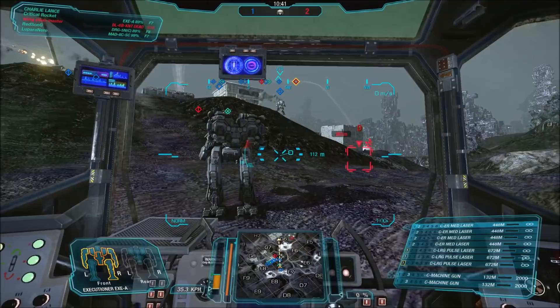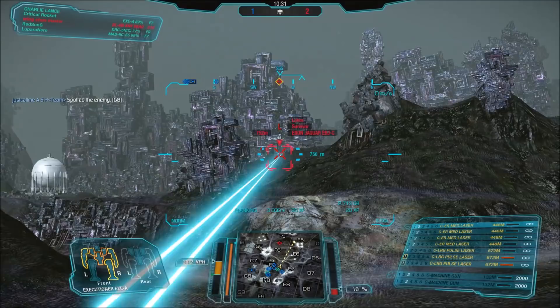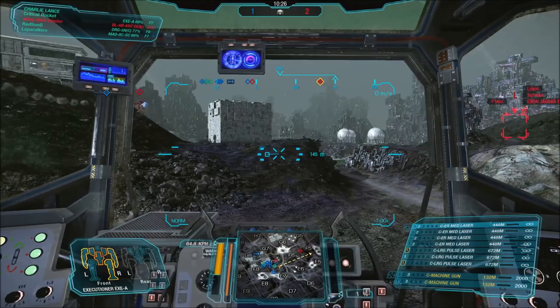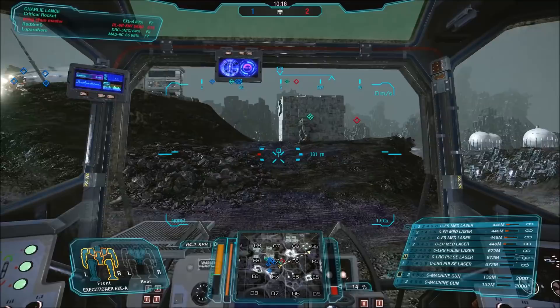The ballistics in the side torsos are useful because they're higher mounted than the arm weapons, which means if you do decide to mount anything more significant there, you're going to have a half decent range shot. An all-energy loadout, primarily, is useful. It's got enough heat sinks to handle it, which is surprising. You can fire the ER mediums under large pulses a few times before you're close to overheating — that's a lot of damage you can dump out.